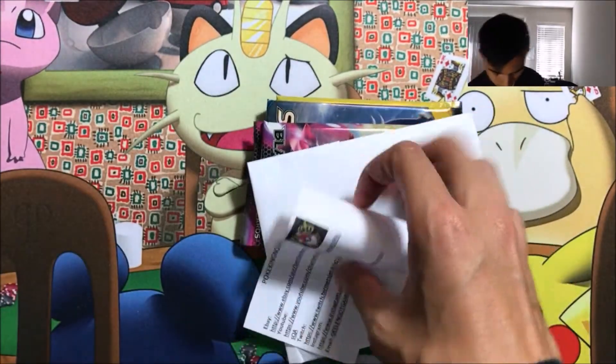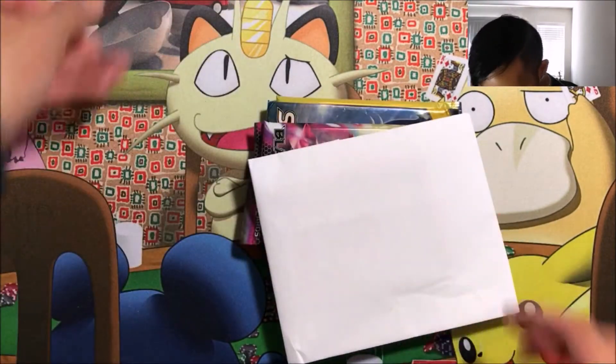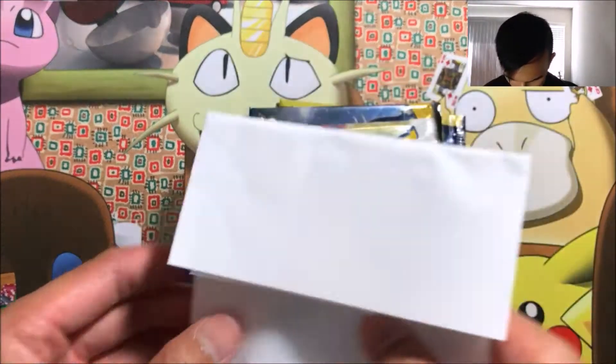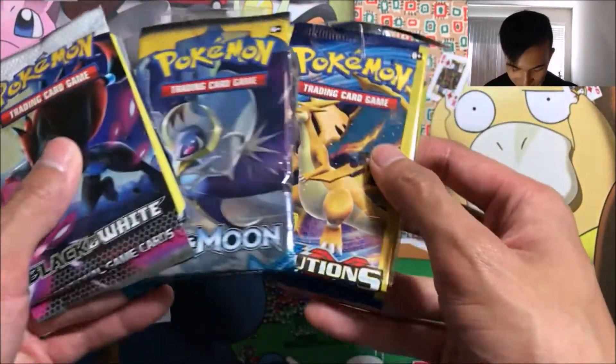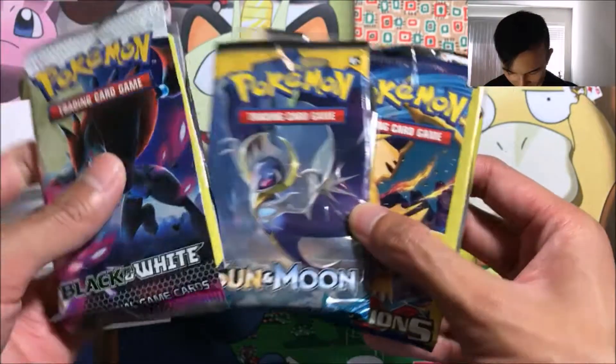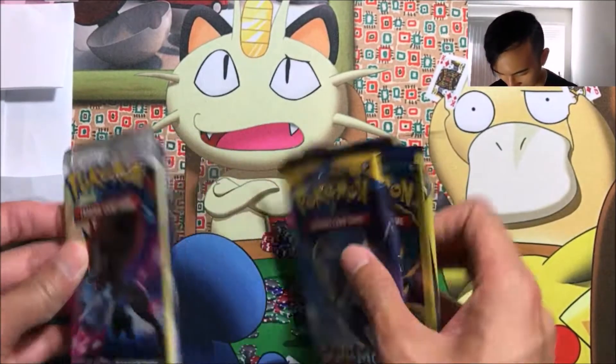There of course is PokeKing and Queen of NY — those are the links. We got an Evolutions pack, a Sun and Moon, and the Black and White, so I'm not sure which one is which level. We'll just open all of them — it'll be a mystery.